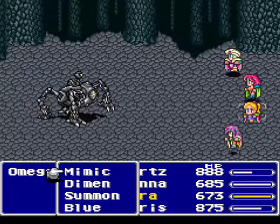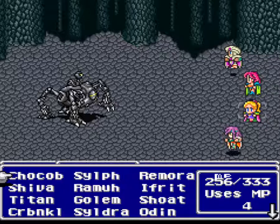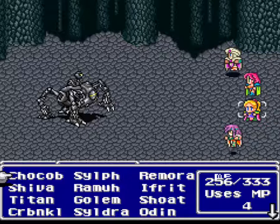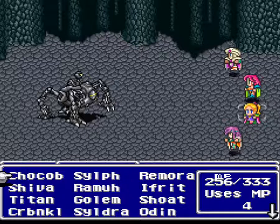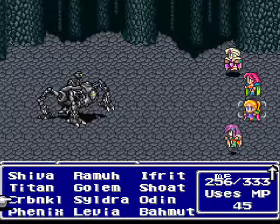Omega! Level 119. Let's go into the menu so my stats don't go down. 55,530 HP. Weak to Lightning, absorbs all other elements. You can use Darkness, Slow, and Stop on him. He has Auto Reflect, so you don't want to cast spells on him directly unless they're summons. He uses Fire attacks, Earth attacks while we're in Float, and he can inflict both Confuse and Stone status on you quite often.